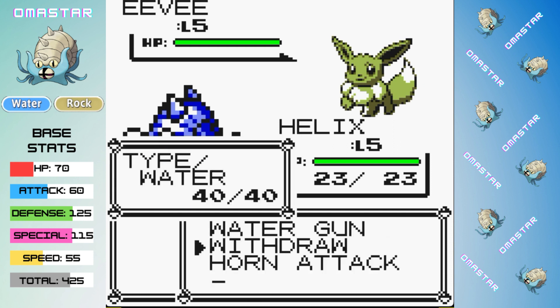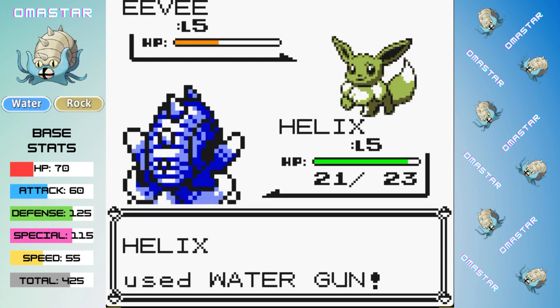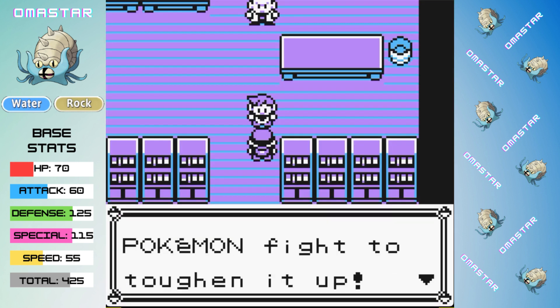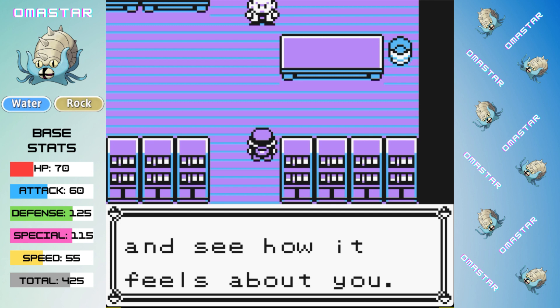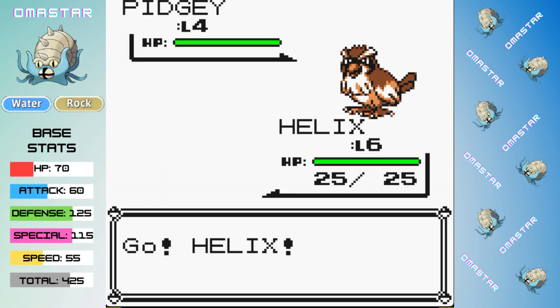Before we get to the full moveset for Omastar, we need to defeat our rival, and I think it's pretty clear that Jolteon's going to be the toughest Eeveelution against Omastar, meaning we need to win the lab battle and the Rival 1A battle. This is really easy — Omastar got a couple crits, it really didn't matter, and was able to take out Eevee in 2 turns. Our rock typing really prevented him from doing any damage to us, so it's really not hard in the early game.